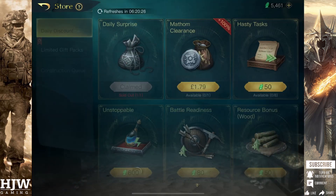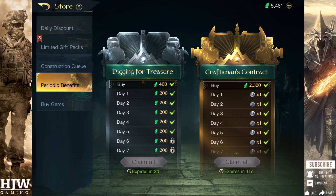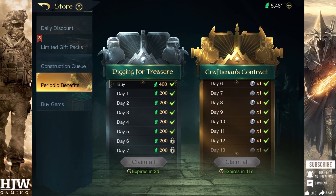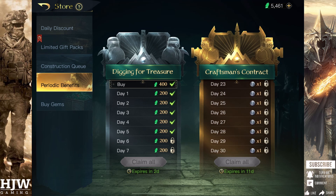The next option for good value is to buy the periodic benefits. This is the Digging for Treasure and the Craftsman Contract. Digging for Treasure offers you 400 gems upon initial purchase and then 200 gems per day for 7 days. Each time you purchase this it costs $2 and equates to getting 1,800 gems per week. So over the course of a season you'll get around 14,400 gems for $16 in total. The second periodic benefit is the Craftsman Contract, which upon purchase grants you 2,300 gems and then 1 Matham per day for 30 days, and this costs $10.